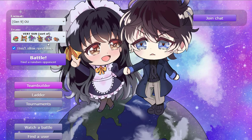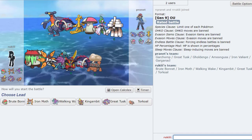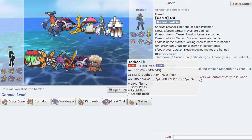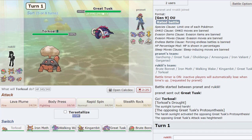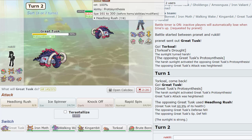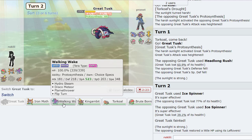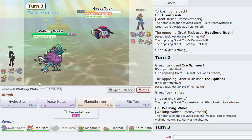I can't with how dead this ladder is. Well, I can just go Torkoal — it's probably some kind of Banded Great Tusk or something. I just did so much before. The play's the same. Just win. We don't win that speed tie — that's fine. We can just go Walking Wake. He wasn't banded, that just did so much — it's both attack-boosted and offensive. Hydro Steam is good. This thing has so much Special Attack.